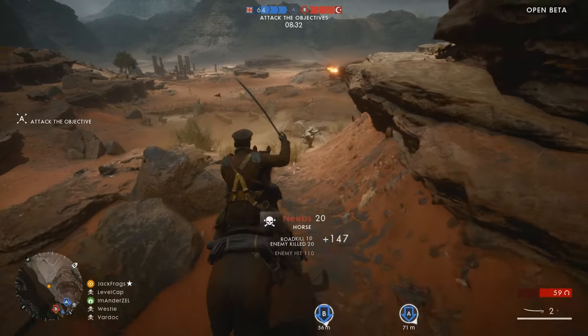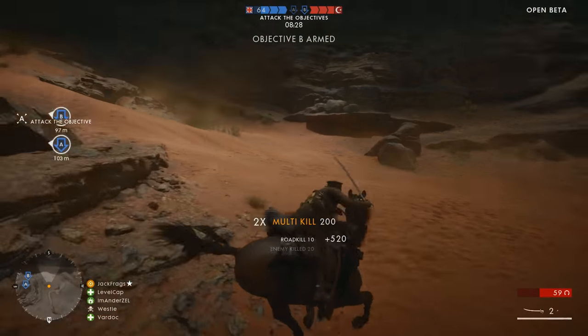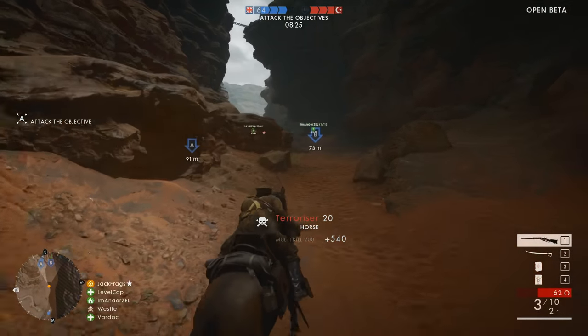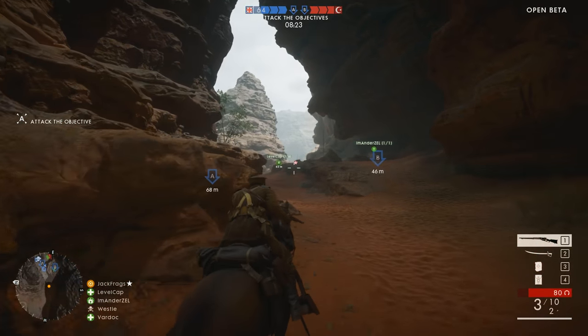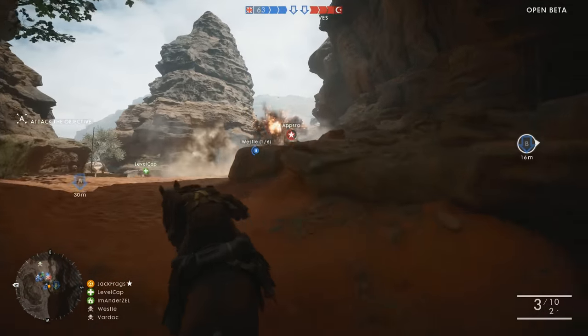But that's a mistake. Horses have way more health than a player, and as such, it's much easier to aim for the player on top of the horse. Be careful though, because if they were sprinting, the horse will carry on in that direction, just like a jeep would in BF4. And if it comes near you and hits you, it will kill you. The hitboxes are pretty large.